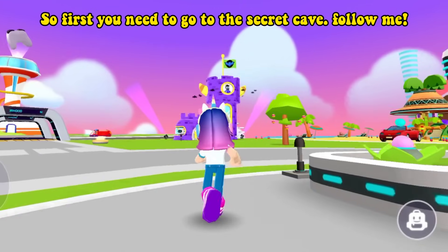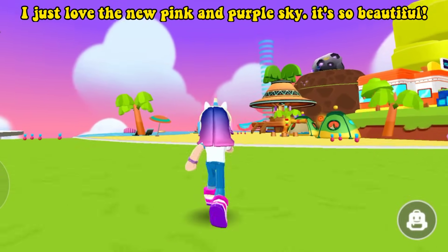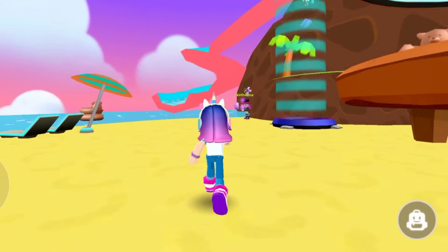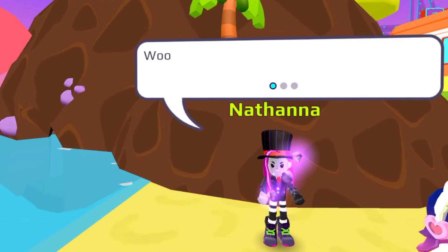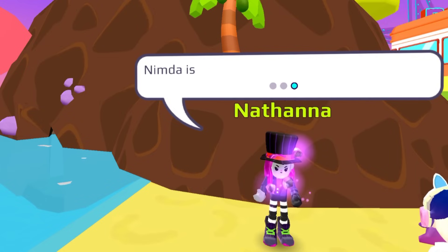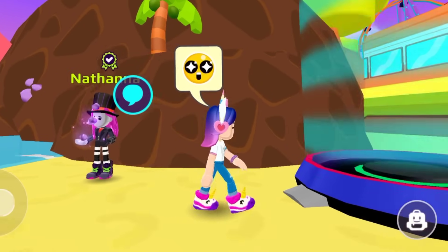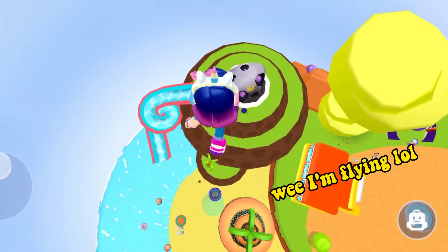So first you need to go to the secret cave. Follow me. I just love the new pink and purple sky — it's so beautiful. Once you reach here, talk to Nathana. She's doing some really spectacular magic tricks. Let's go up and meet the scientist to see what he has to say. We — I'm flying, lol.